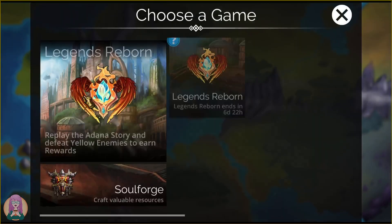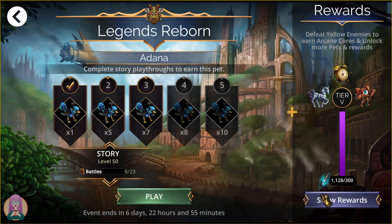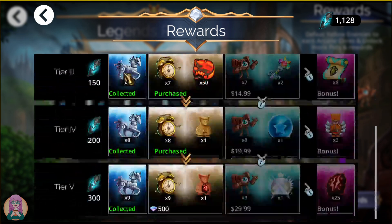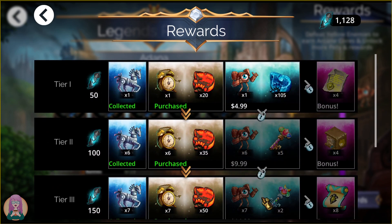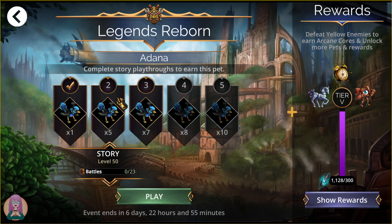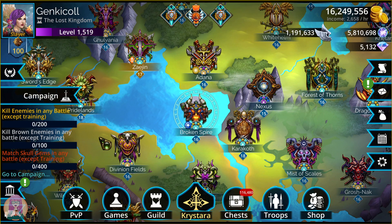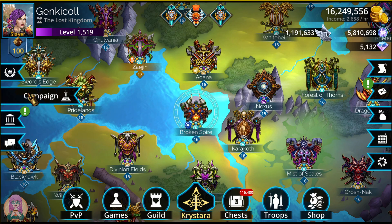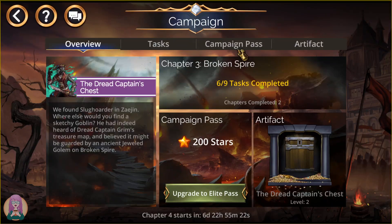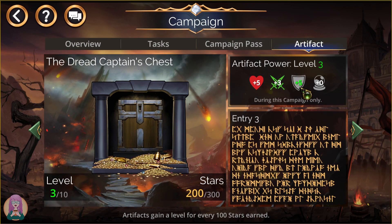Let's not forget that we still have the Legends Reborn event — get your free stuff over here near all the free stuff in this left-hand corner. This stuff over here is with gems, and then this is real money. That is still going this week. And then for campaign: kill enemies in any battle, 200 of them; kill brown enemies, 100 of them; and match 400 skulls. That is all you're going to be doing with campaign this week. And as far as the boost, we're going to get plus 5 armor.